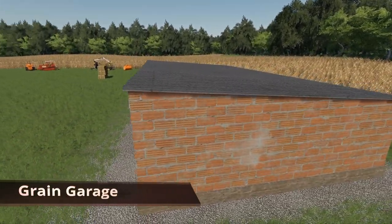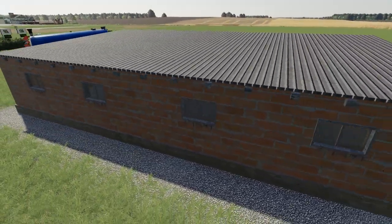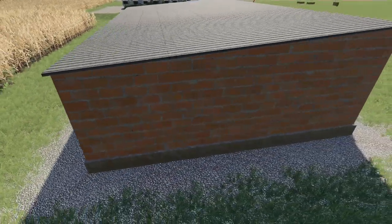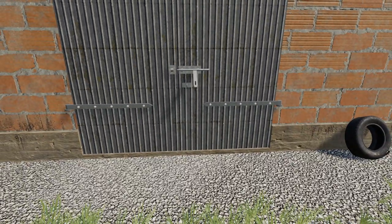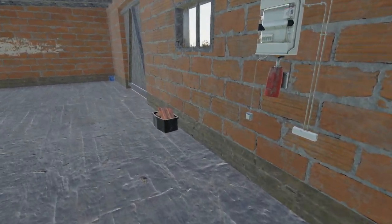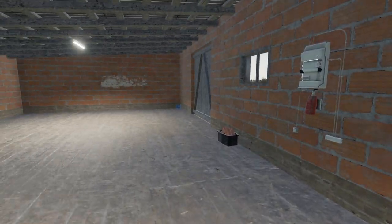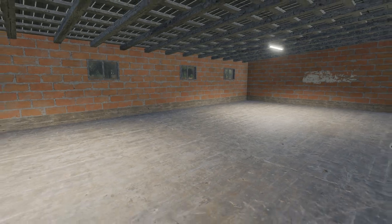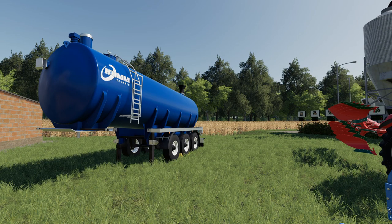The last mod available for all platforms is the Grain Garage, a placeable object with windows along the back and two doors at the front that animate when opening. Inside there's a light switch that turns on the lights — that's pretty much it. This sells for $25,000 and costs $15 a day.